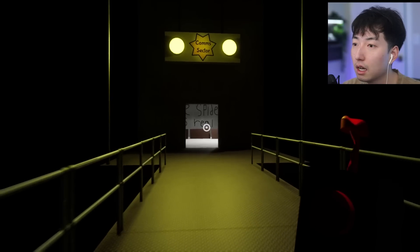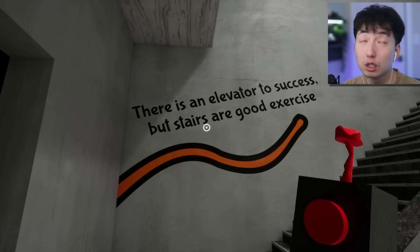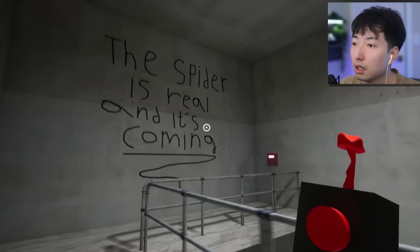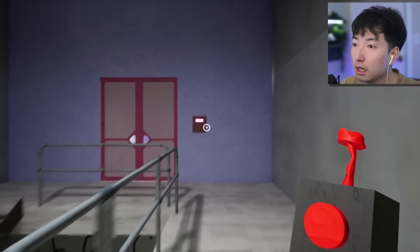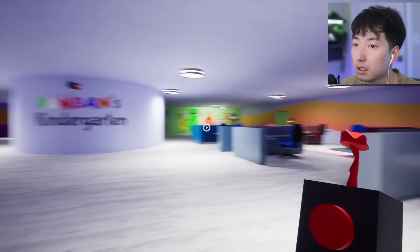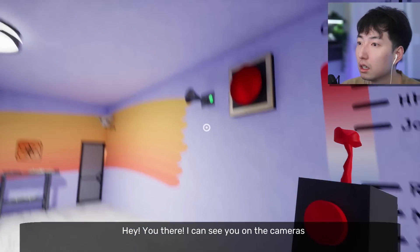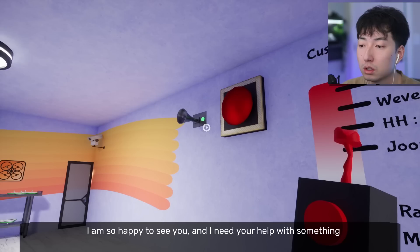I'm going to activate that comm sector. The spider is real. This is what we saw in the trailer — there's an elevator to success, but stairs are a good exercise, with Stinger Flynn's little arms sticking out. We can activate this one over here. Now we can open up this door. Bon Bon's kindergarten — I have never seen a kindergarten as big as this before. Maybe these are just the offices or something. 'Hey you there, I can see you on the cameras. I am so happy to see you and I need your help.' Who is this?